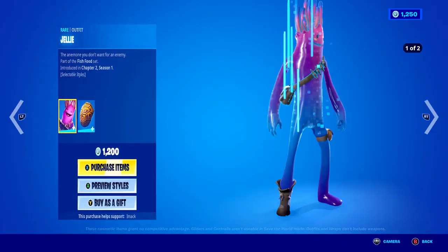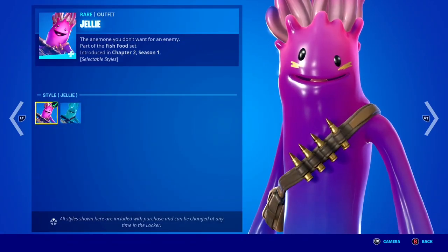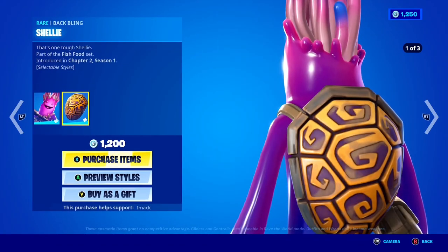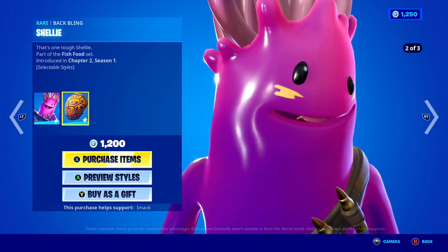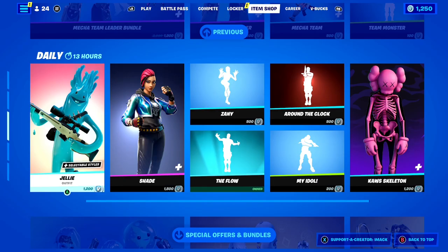We've got the Classic Jelly skin back today here inside of Fortnite. You get two styles — Jelly and the awesome Tropical Star — pretty clean, and you also get the Shelly back bling. The Jelly skin is just such a good meme skin, and if you guys want it gifted, let me know.